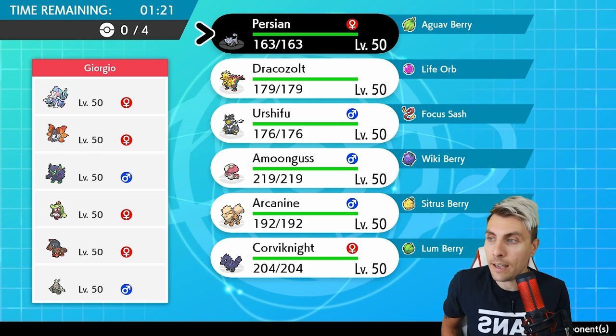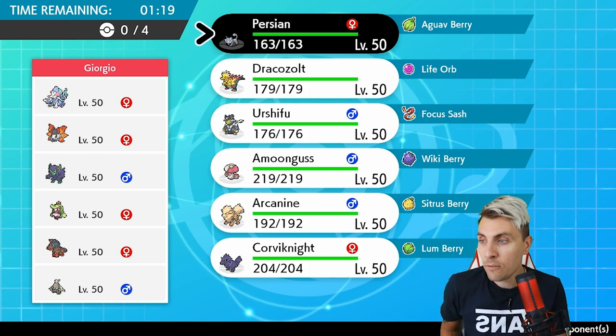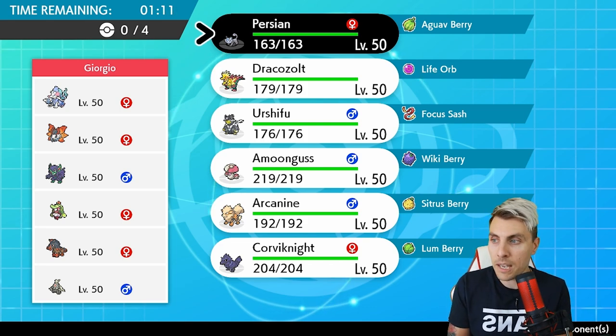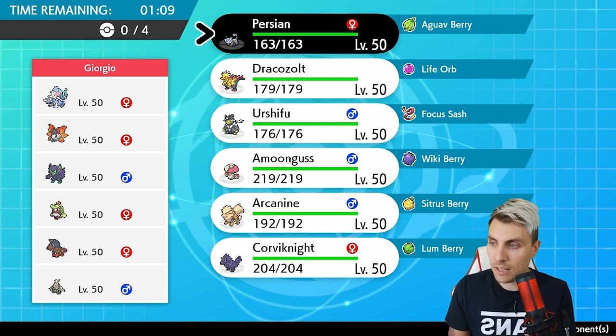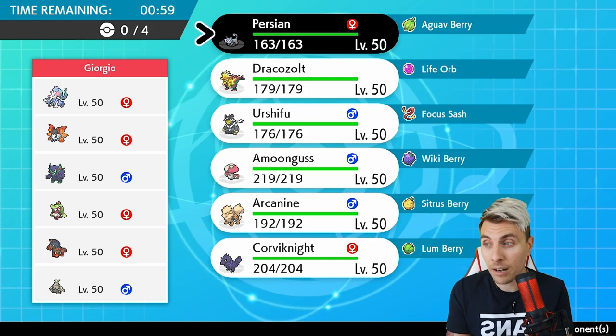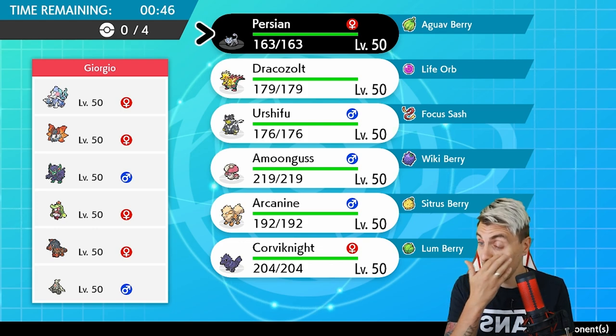Our first opponent is playing a team of Pelipper, Volcarona, Grimmsnarl, Incineroar, Mudsdale, and Dusclops. They've got a definite hard Trick Room mode with Dusclops being the main setter. Mudsdale and Pelipper are probably your big powerhouses under Trick Room. Incineroar prevents any Fake Out priority support from our end. Grimmsnarl maybe provides Light Screen support, and it looks like they're probably going for some sort of Swagger abuse.